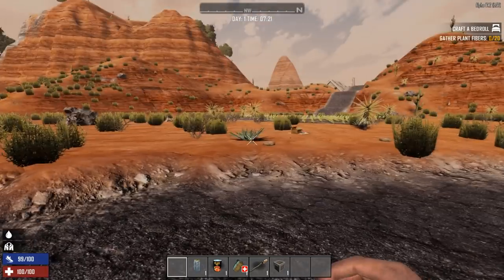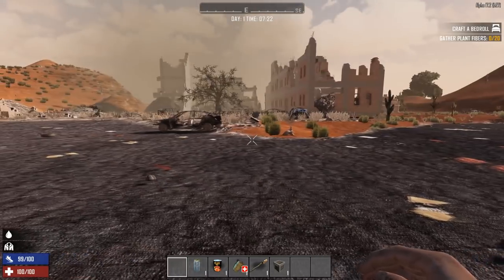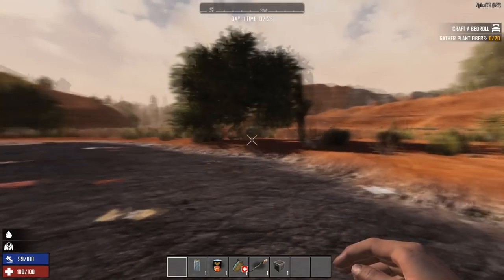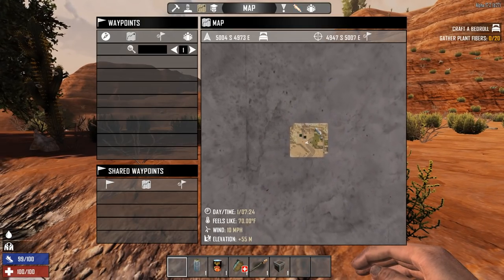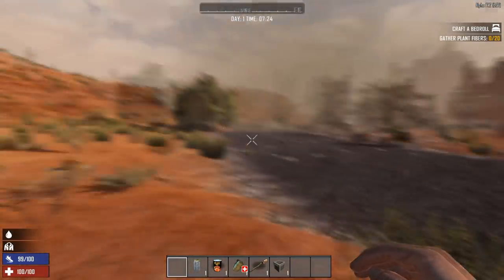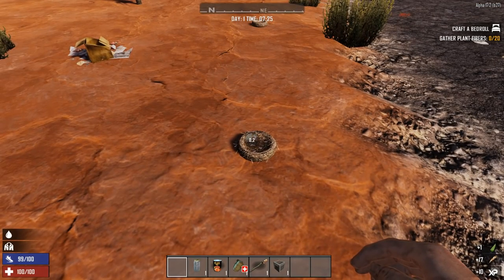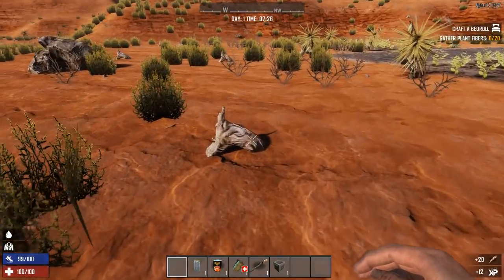This is a randomly generated map I've used on another playthrough that you'll spot coming onto the channel very soon, with a challenging build, so you may find some things similar. At the moment we're in the desert biome in the middle of nowhere, which is a decent start. The desert biome is one of the harder ones because there's less food, but we can make do — that's not a problem.